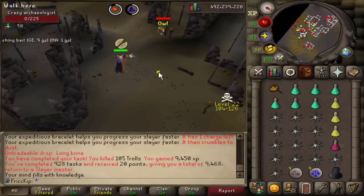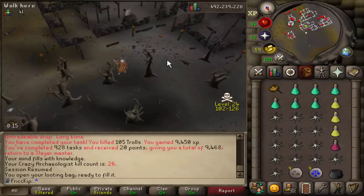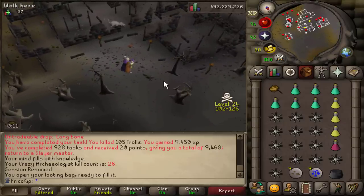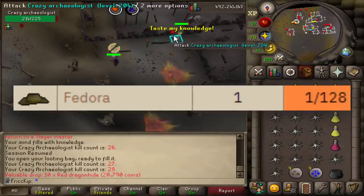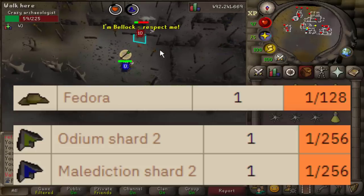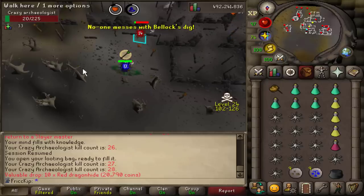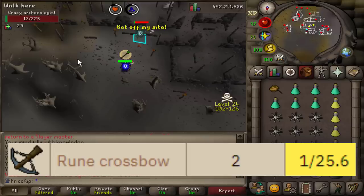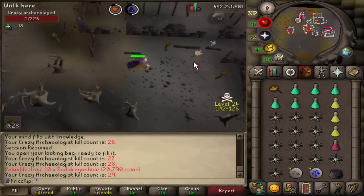My crazy Archaeologist kill count is now 26. I could hop worlds between kills but that's a lot of effort and I'm just chilling. The three collection log items I'm going for are the Fedora at 1 in 128, which is just a cosmetic hat, and then the Odium Shard 2 and Malediction Shard 2, both at 1 in 256. The green one is for the range shield and the blue one is for the mage shield — three pieces total, each from one of the three Wilderness Demi bosses. This also tends to be one of the first bosses Iron Men do because it drops rune crossbows — two of them — at 1 in 25.6, so if you're starting an Iron Man it's something to consider.